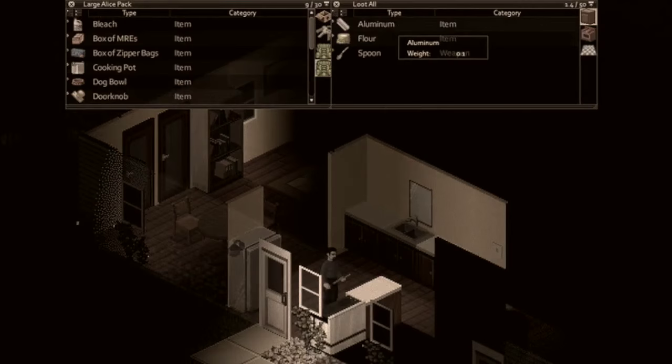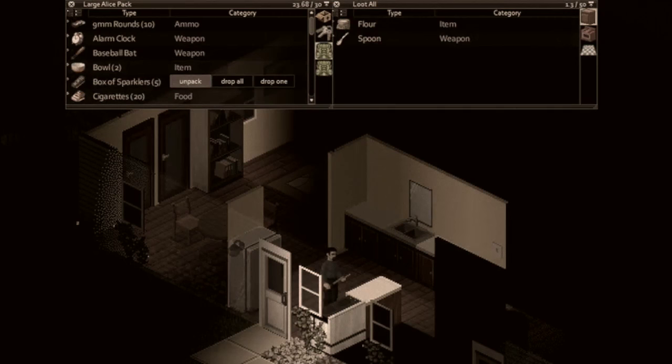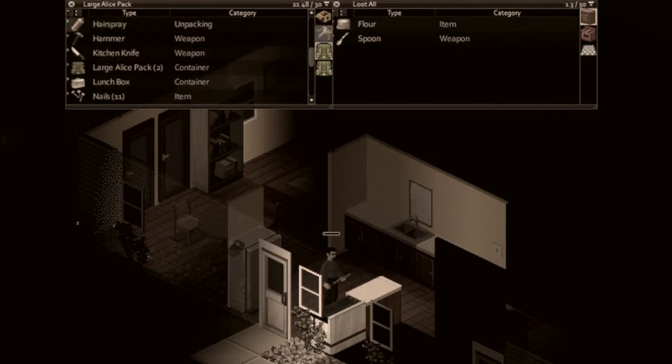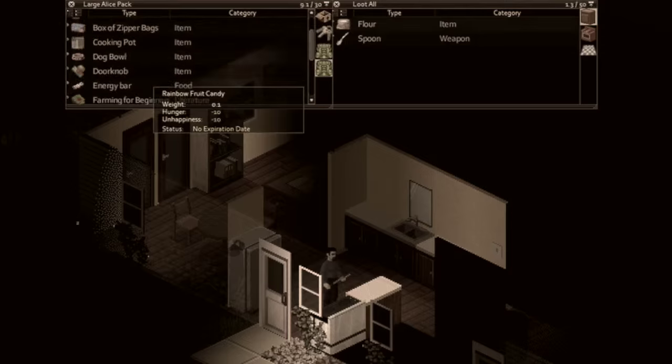We found some aluminum. I think we actually have sparklers. Let's unpack our sparklers. I think we have hairspray. Unpack hairspray. And let's unpack this aluminum. We can actually make a bomb.